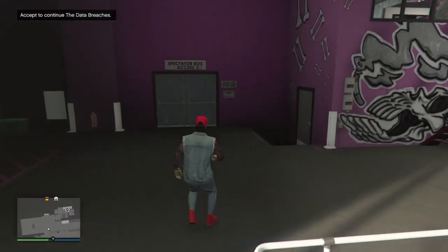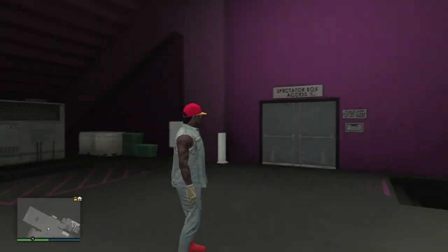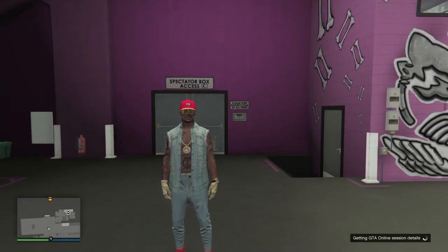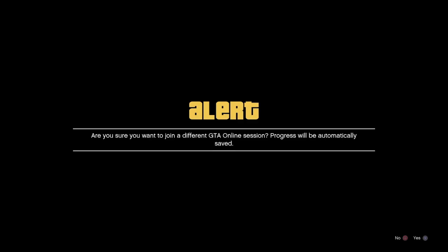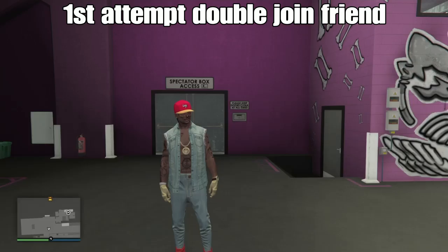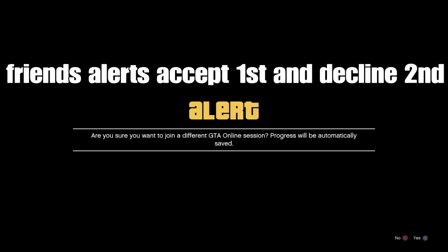This next step, we're going to need someone that's in a different targeting mode. So we'll simply go to a community or to our friends list, then we'll hit Join Session on that friend's name. Just to check, all we'll do on this first alert is double-tap our PS button and rejoin them. If they're in a different targeting mode, we will get that targeting mode alert. Perfect — we'll decline it.